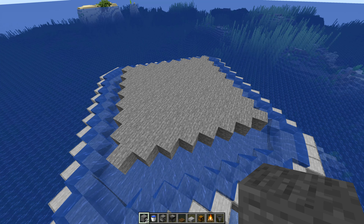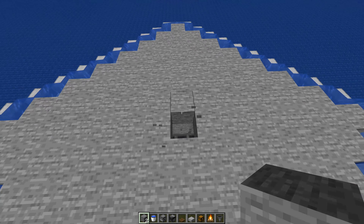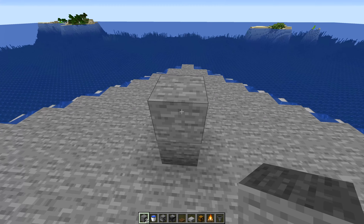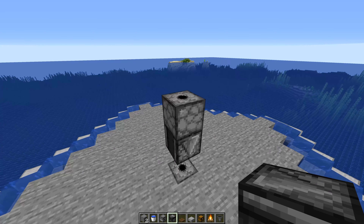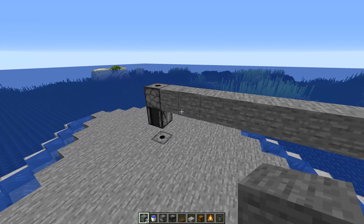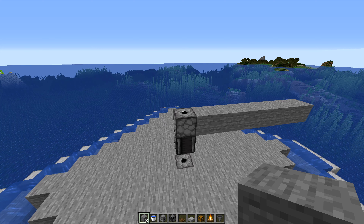Once you have that bottom layer finished, everything from this point forward is mimicked on each layer you want to create. If you only want six layers like in this build, do this six times. In the very middle, break out the bottom block, place a dispenser facing upward, place a block, then put in the next dispenser facing upward, break those two blocks, and place an observer facing down into that block. Repeat the same process — go out seven blocks from the dispenser in all directions — and build up as many layers as you'd like.